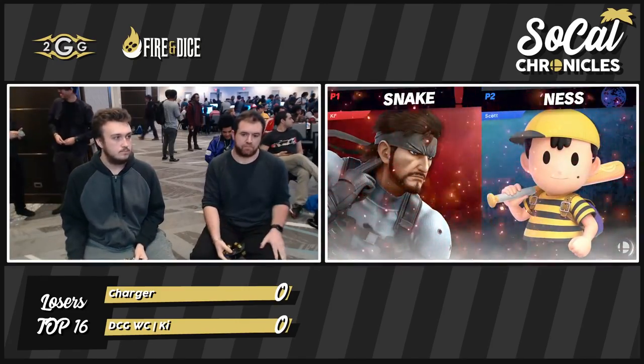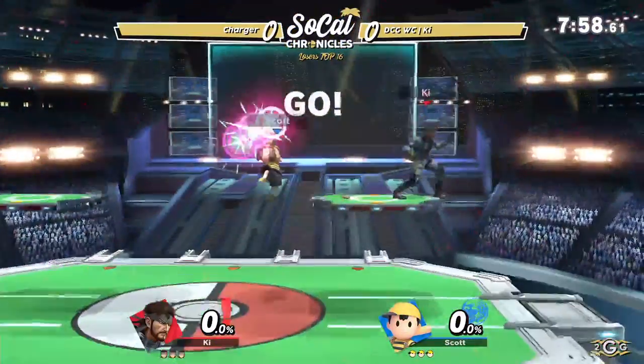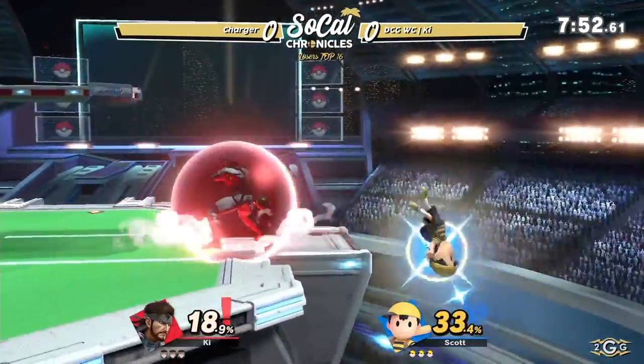It's so cool in this game. It is Magnet — it's basically like a shine. Combo into it. Snake versus Ness. Ness can absorb the grenades — that's my knowledge of this matchup, that's what I have to contribute.